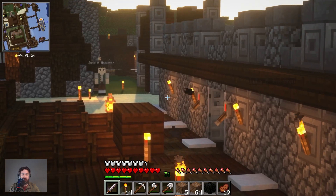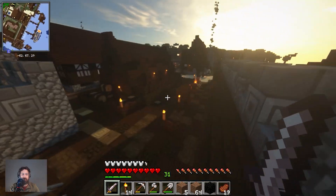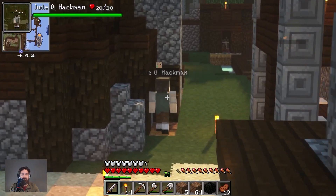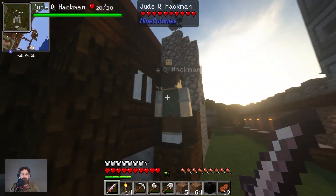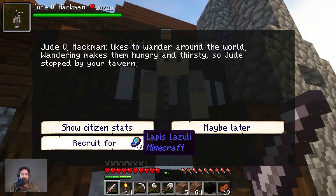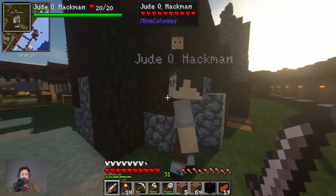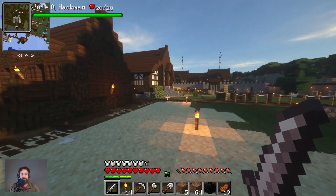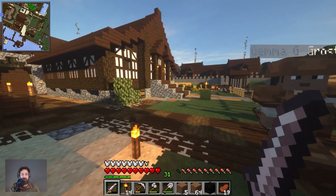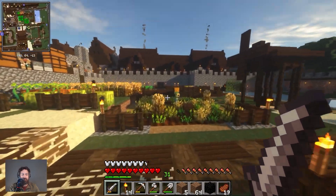The fisherman — I gave him a fishing rod. Yeah, he's okay now. Look at him go. I mean, I could hire these guys, right? I could hire Hugh Jackman over here — Jude Hackman. But I don't have that much lapis. I mean, I can probably get him to join the military. I have some empty houses, I could probably convince him to join. You know what, let's just try it. Let's see what happens — we are in a little bit of a discovery period.